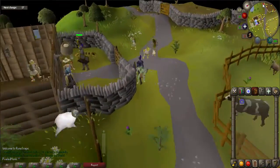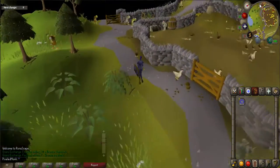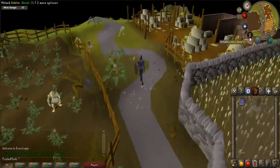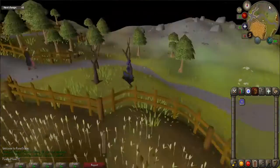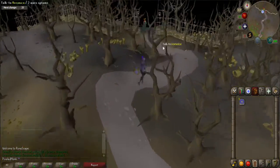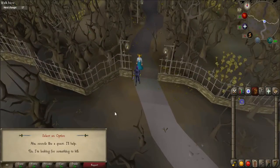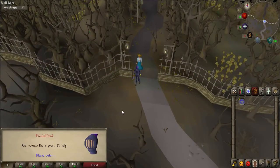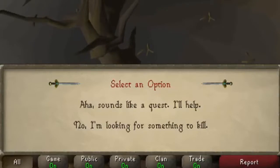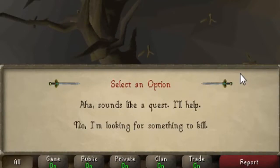You start the quest by talking to Veronica, who is standing just outside of the Draynor Manor gates. The easiest way to get there is by using an Amulet of Glory to Draynor Village and then walking north, or simply walk from Lumbridge or Falador. Once there, talk to Veronica. When prompted, say 'Sounds like a quest, I'll help.'